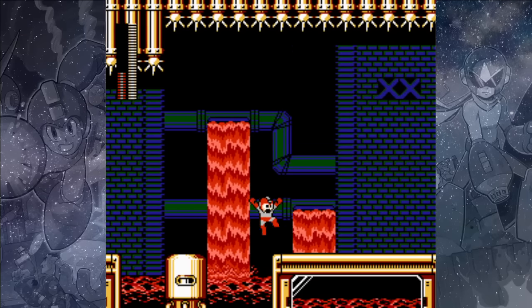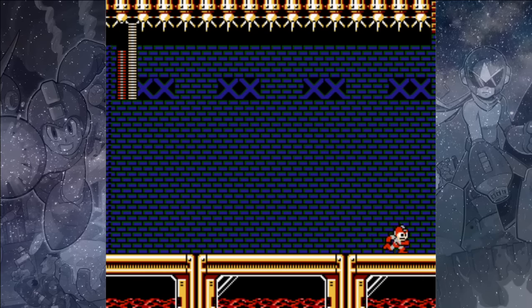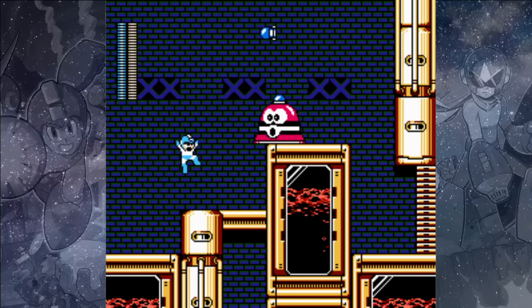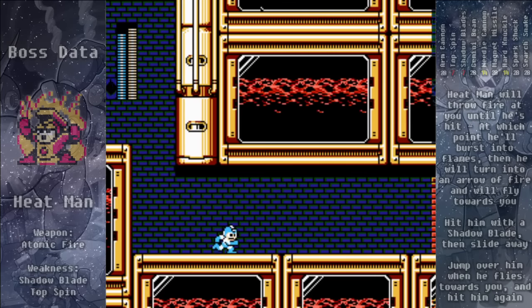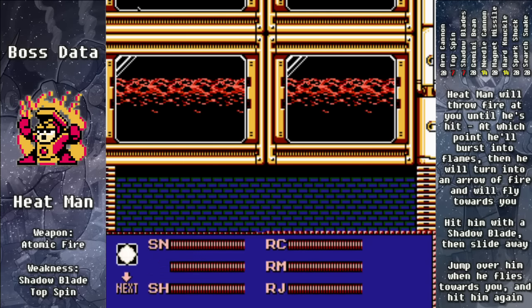You can fill up your Magnet Missiles if you want, but that's the end of the stage. Use the Gemini Beam to take out this giant Springer, and we've come to the second boss's room. Appropriately, this time it's Heat Man — I think Heat Man may have had some influence on the design of this level.